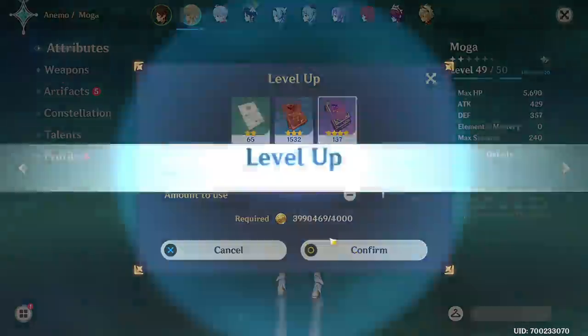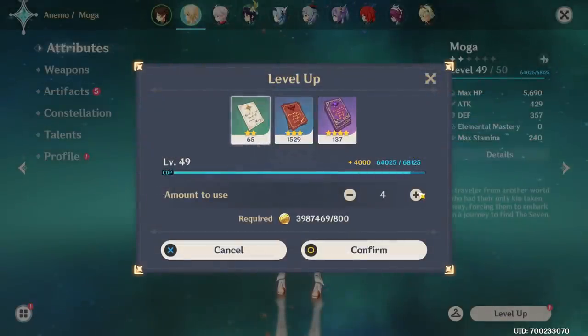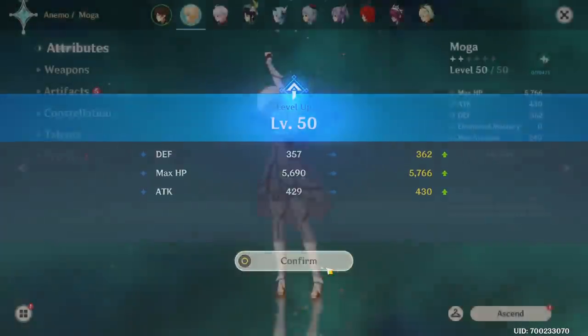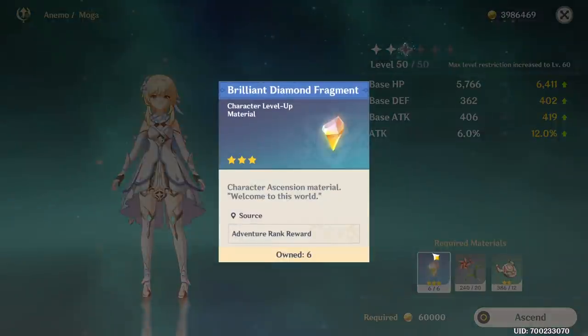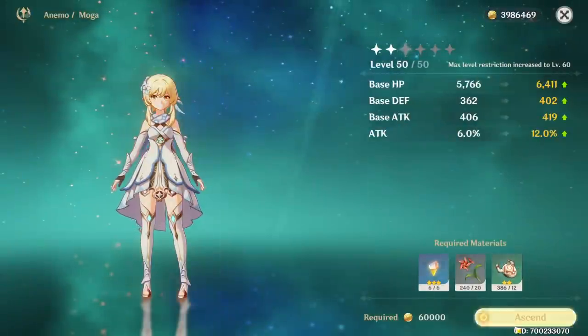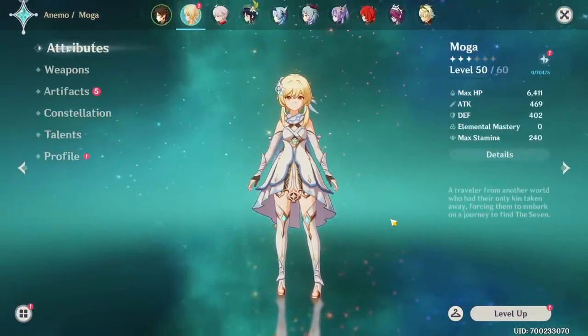Now we're level 40. We just put some books in already. Ayaka will also be coming somewhat soon, but I think we have enough resources for the both of them. Electro Traveler basically has all the things she needs already anyway - these are special just for her. I got plenty of these masks and Windwield Aster, so let's just go for it. We might be able to get her straight up to 90 today.